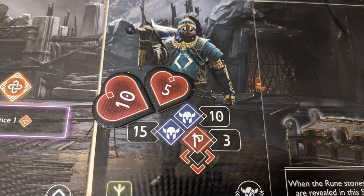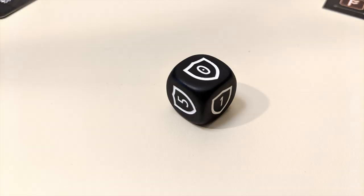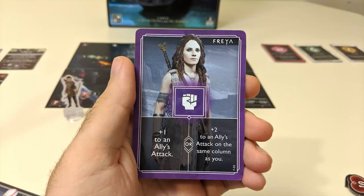Some enemies have armor. Damage to armor does not carry over, so it needs to be destroyed all in one attack. As long as an enemy still has its armor intact, it can't be damaged. The enemy die doesn't get rolled when attacking armor.